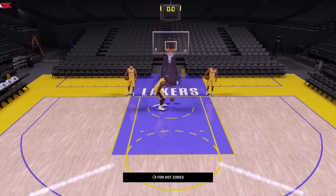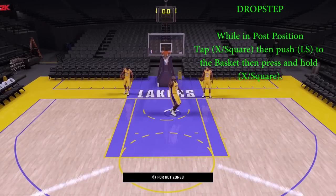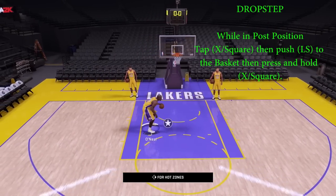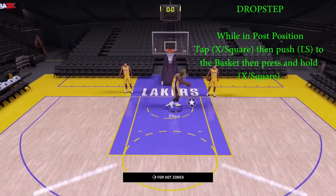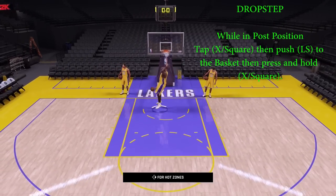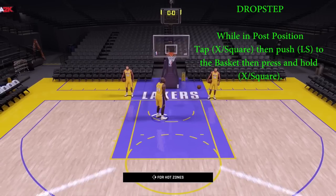Starting off with that drop step — the post drop step. This is pretty simple to pull off. While in the post position, tap X or Square depending on if you're on Xbox One or PlayStation 4, then push the left stick towards the basket. Then after you push the left stick towards the basket, press X or Square and hold it. That is gonna pull off the drop step. This is one of Shaq's power moves — it's gonna take you straight to the rim, get that body on the defender, get that poster, send him down underground.